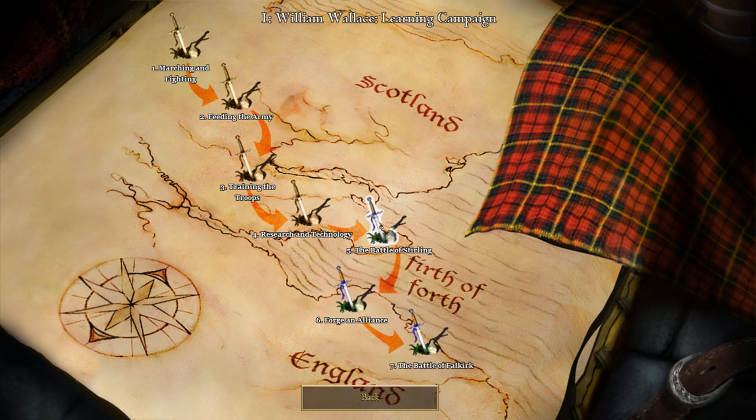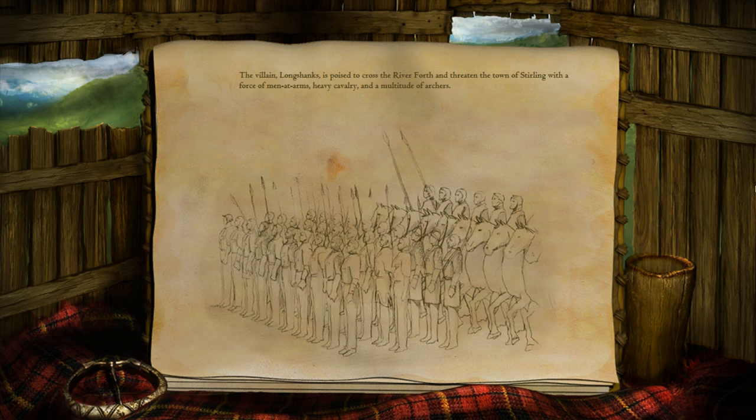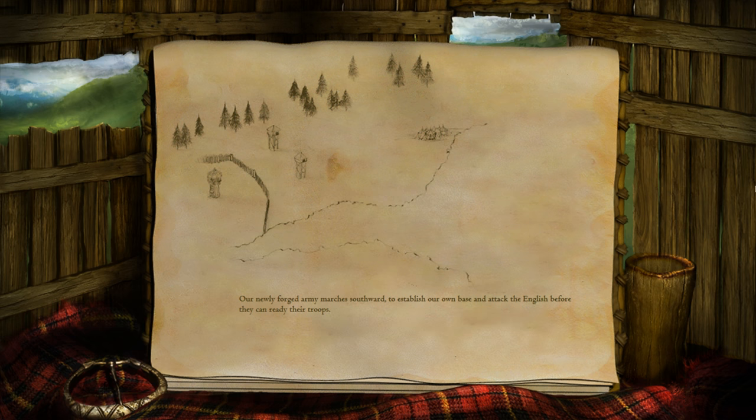We're gonna jump straight into the Battle of Stirling. The villain Longshanks is poised across the river Forth and threatens the town of Stirling with a force of men-at-arms, heavy cavalry, and a multitude of archers. Our newly formed army marches southward to establish our own base and attack the English before they can ready their troops.